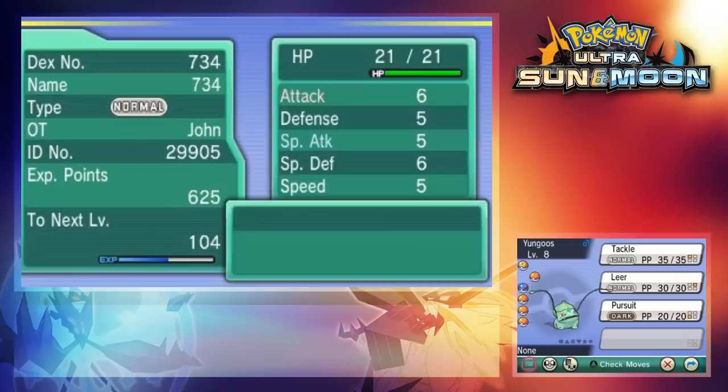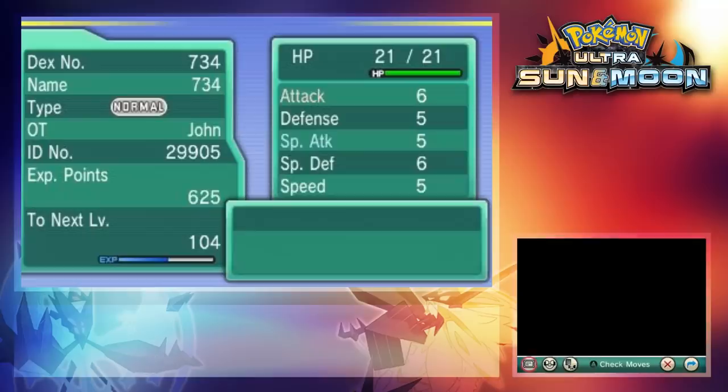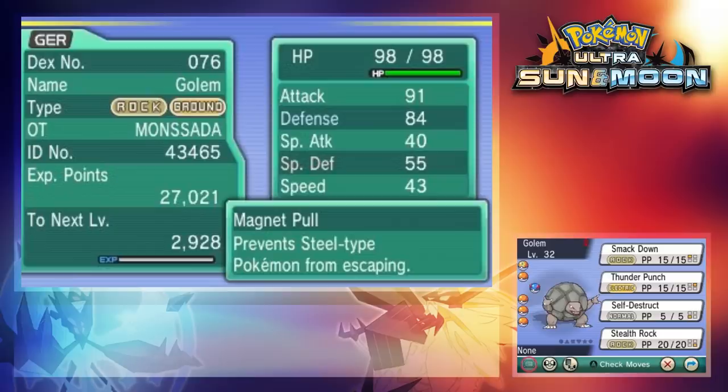Let's start with Yungoose and see what it looks like. It's a Bulbasaur now, but it still has the name Yungoose. The moveset is exactly the same, and everything else looks correct. Its cry is Rotom's, not Bulbasaur's. Like I said earlier, Golem is now just Golem — the only difference is that it has Thunder Punch. Pretty solid type coverage, if you ask me.